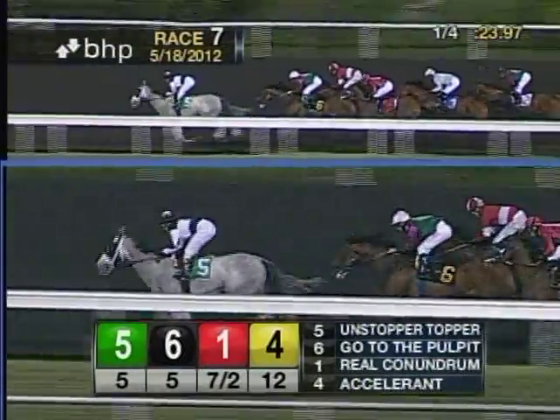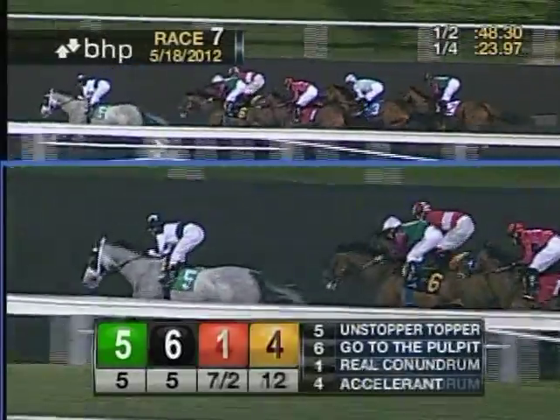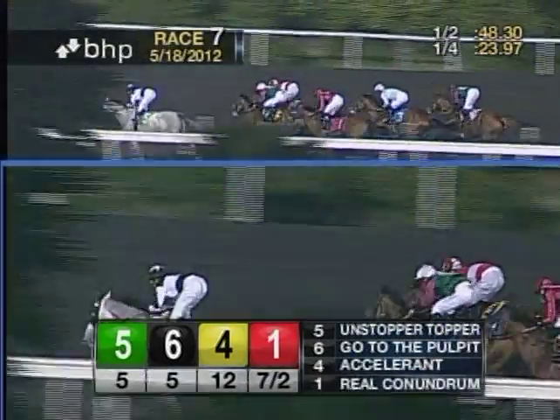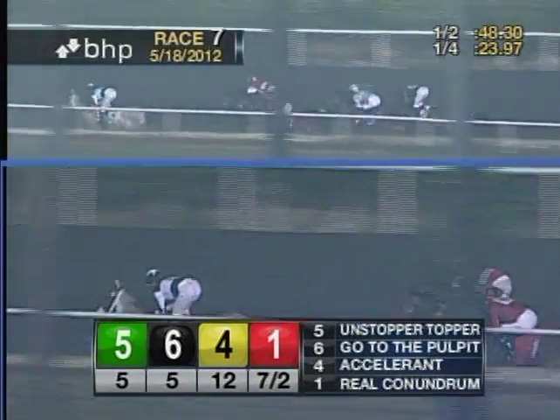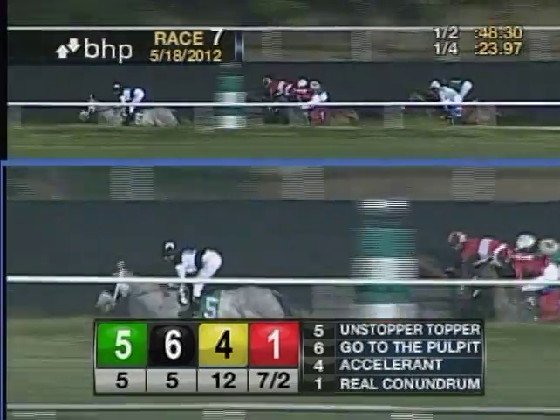And the reason is because Accelerant is pressing the pace outside of him, and there goes Accelerant three deep. He looks like he's doing just a bit better than Go to the Pulpit at this point. Real Conundrum is still in a good spot — fourth at the rail and two and a half off the lead. Corner Office second to last, but only four behind, and the trailer is Woodman's Luck. The leader is still Unstopper Topper.